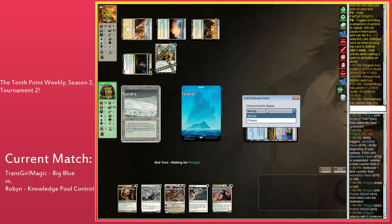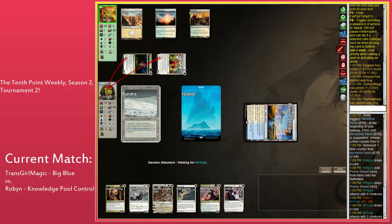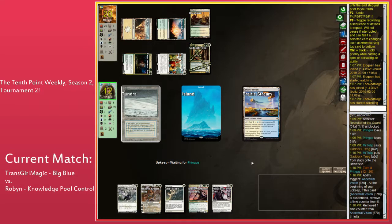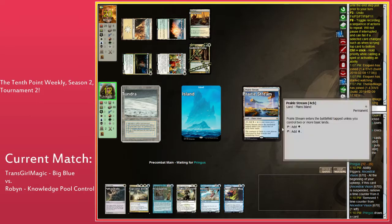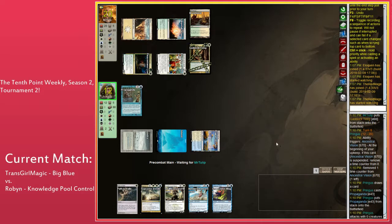Prairie Stream is the buddy land from Battle for Zendikar. Tulip here is just swinging in, applying pressure, swings in for four here. We're probably going to see Gaddock Teeg come out because obviously Tulip knows about the Mystical Tutor for Supreme Verdict, and he's just holding up Path here with Brushland. Robin has Propaganda — Propaganda is a real piss-off, kind of a jerk. Tulip can still swing with a card, or develop his board.